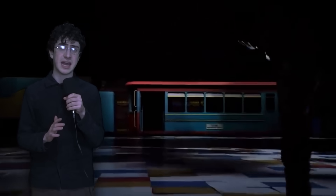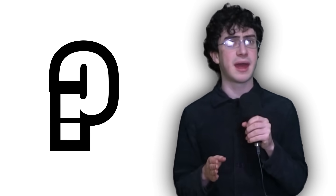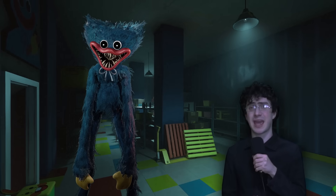Next, I made the train. This is where you need to get to escape in Project Playtime, and I found the perfect candy to make it out of — this gingerbread train kit. I built it using my incredible skill and added eyes to it. Yummers! I would love to see the train in real life, but Huggy doesn't want me to escape again.